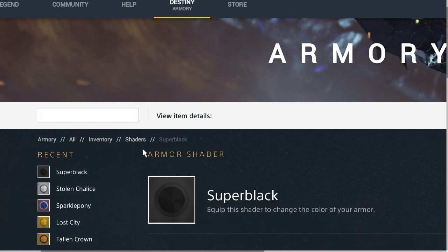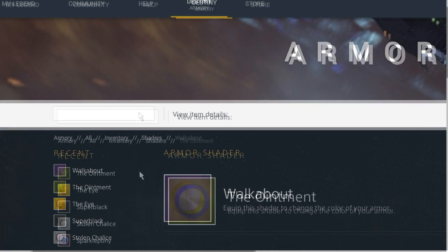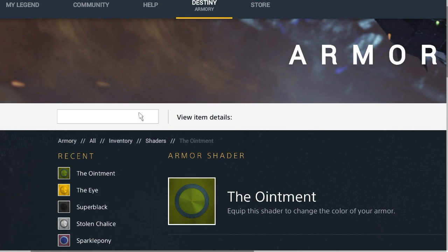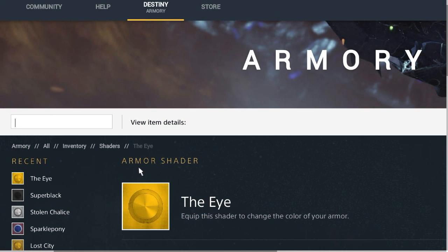Super Black I believe will be the one for all Year One Destiny players. They've shown it off before — it's an all-black sparrow, shader, and emblem package. Walkabout looks similar to the two that the Queen's bounty lady sells — Rose Gold and Prism Dancer. The Ointment looks awesome because it's a green and blue combination — kind of like Seattle Seahawks colors — and we don't have many green shaders in the game besides Polar Oak and a couple others.